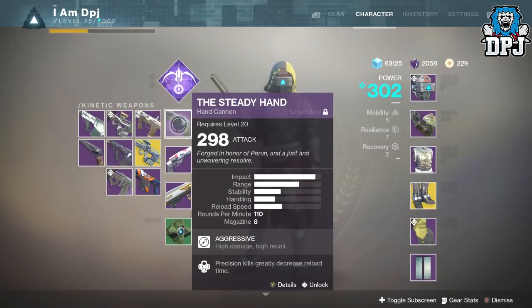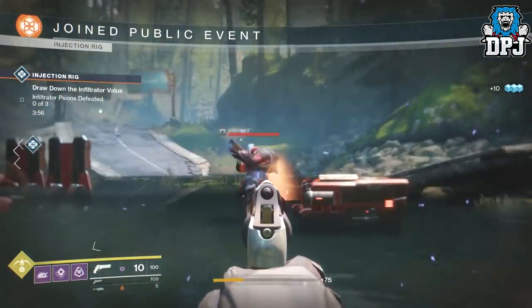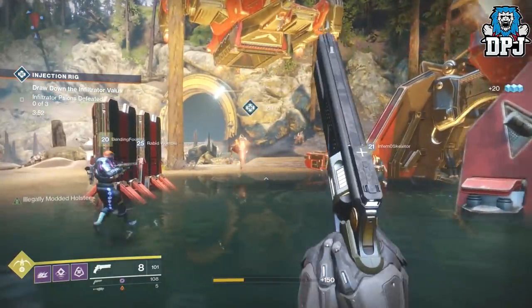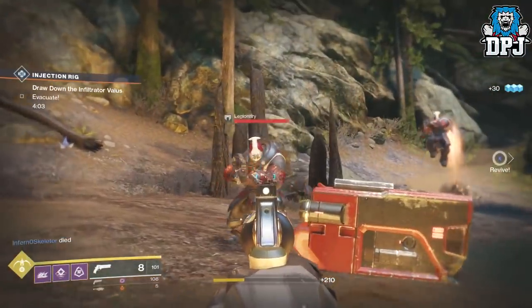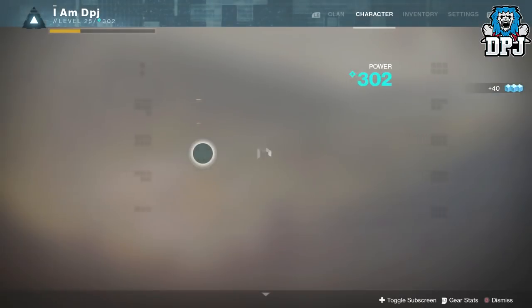Basically this is what you need to do: start out with two hand cannons — one in your primary kinetic slot and one in your energy weapon slot. You then need to get a headshot kill with the energy weapon, then switch to the kinetic version and get a headshot with that. Then simply go into your inventory and change your energy weapon into any weapon you want this glitch to work on.